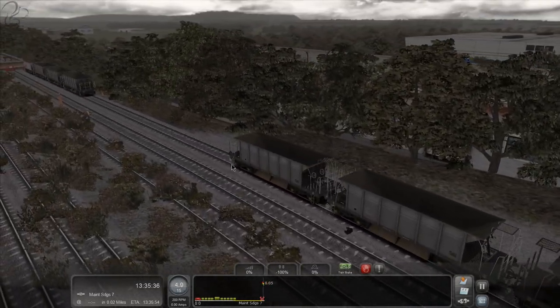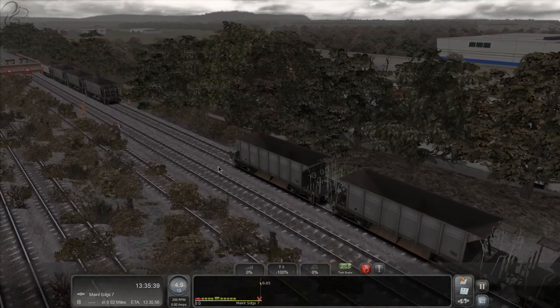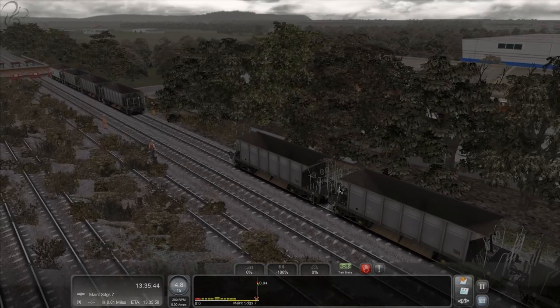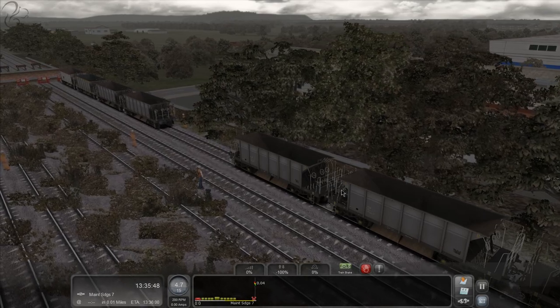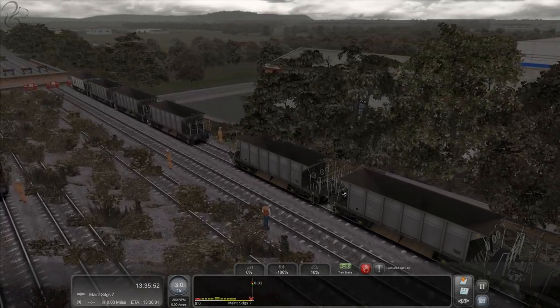If you stand inside the HST in Train Sim World - from what I've seen just in the video - it looks pretty nice. It lights up very nicely, it's going to look really cool. I would hope that a lot of the systems are modeled on the loco itself. But again, we'll have to wait and see.